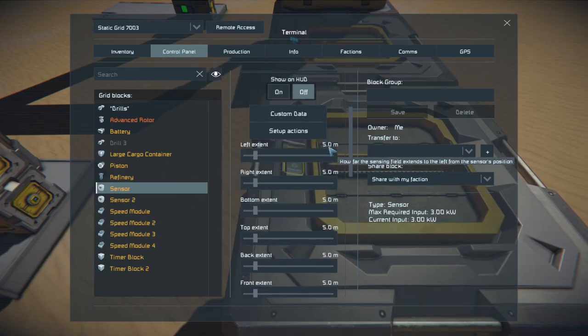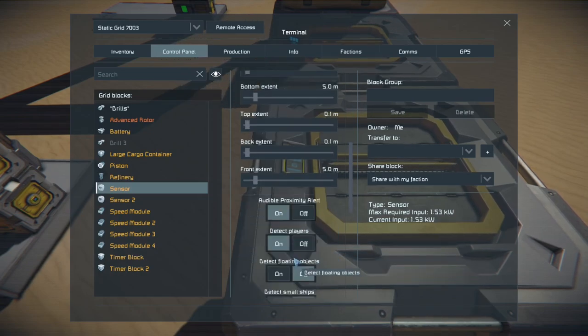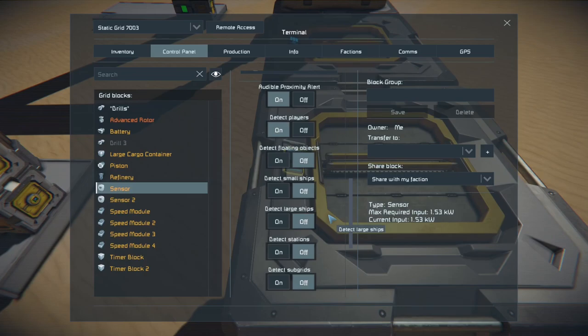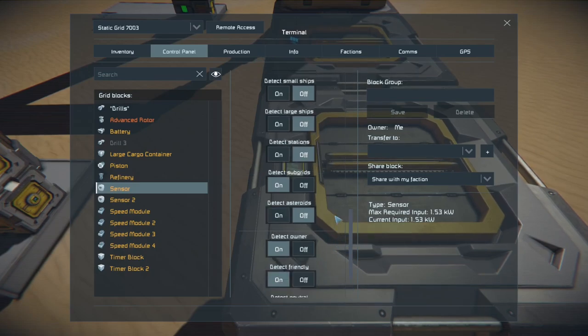Now I'll go to the sensor and adjust the right extent, the top extent, the back extent — and that should about do it. We want to keep the front extent and the bottom extent to about five meters. We don't want it to detect players because then every time we go by it, it's actually going to make it move again. The auto proximity alert is an option if you want to hear it beep every time, but I don't. The most important part is to select detect subgrids — that's what this drilling apparatus is, it is a sub grid. All the rest of these settings you can change or leave; it doesn't really affect it.